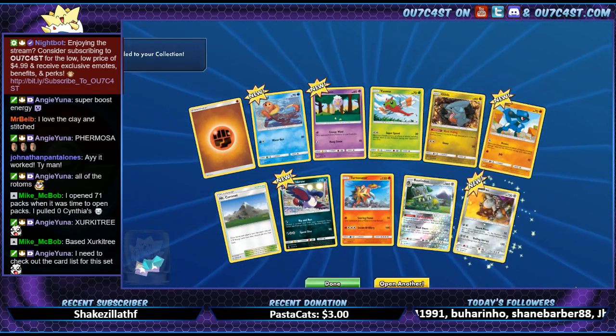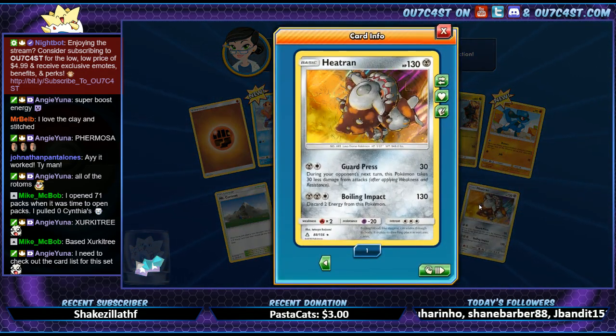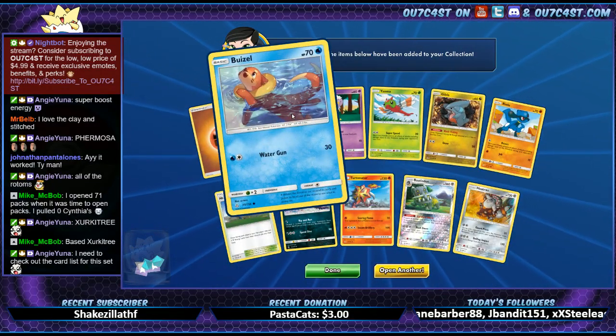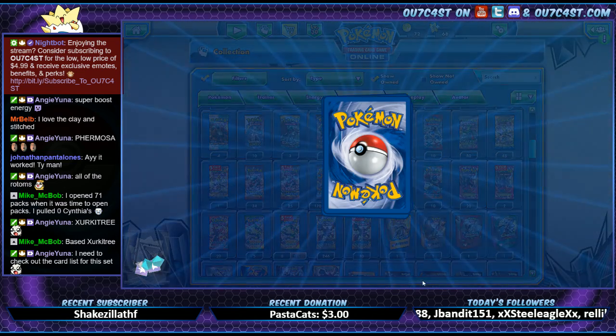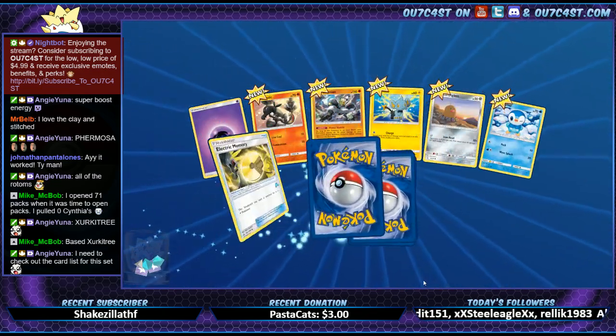Bastiodon and Heatran — that's pretty cool artwork! I'm so bad with this set's names. Fluzzle — no wait, that's Boozle, sorry. Fluzzle is the evolved form. They almost look super similar.